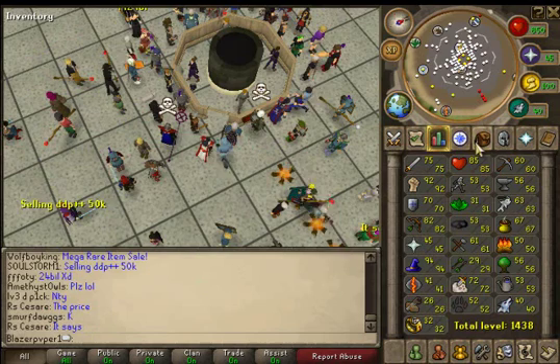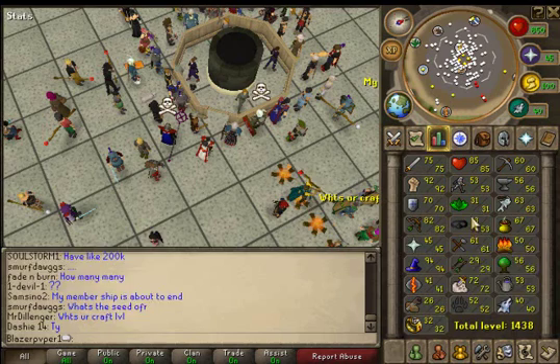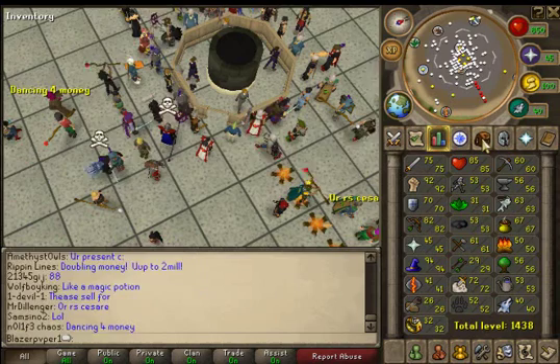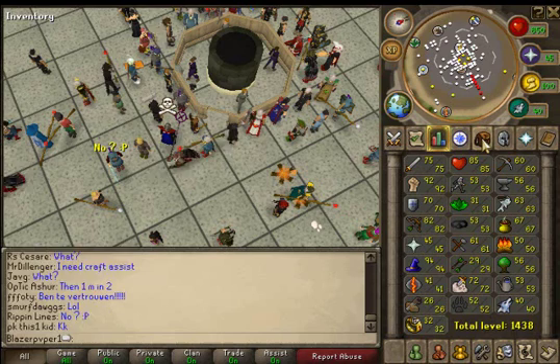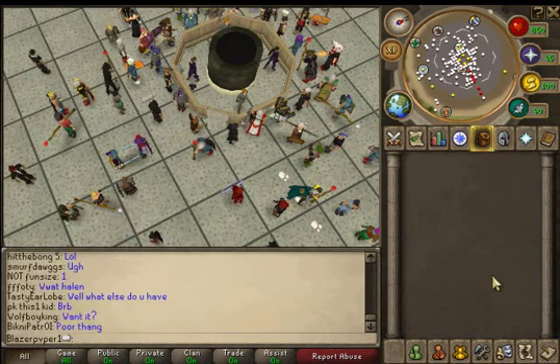I can technically do Piety but I need the Prayer level, which is why I'm Slayering. It's like 14 mil now for using - it's like 2-point-something thousand dragon bones, which I'm not sure if they're dropping or not, but when I did it it was like 14 mil. So I need money for that. I got 72 Slayer last night but I'm just doing task after task and making a little bit, but not that much. I might start doing other money-making methods too because 14 mil is gonna take a while.